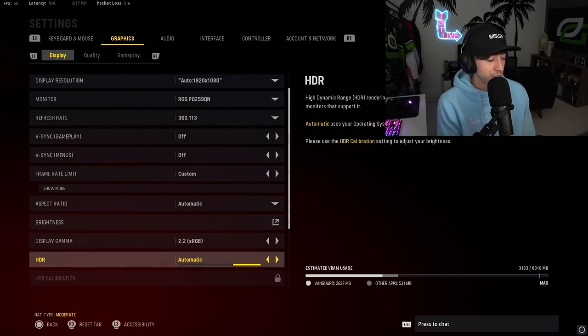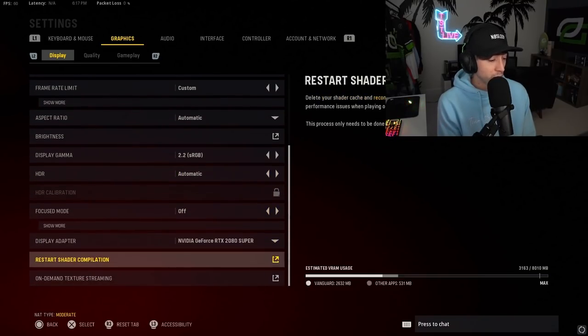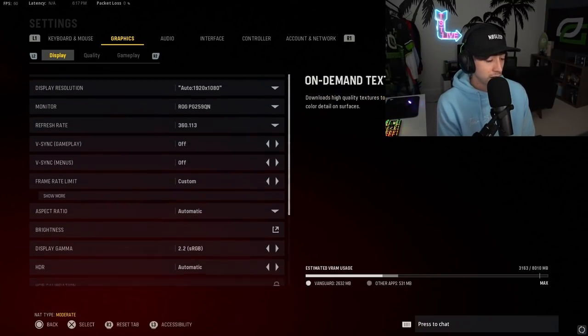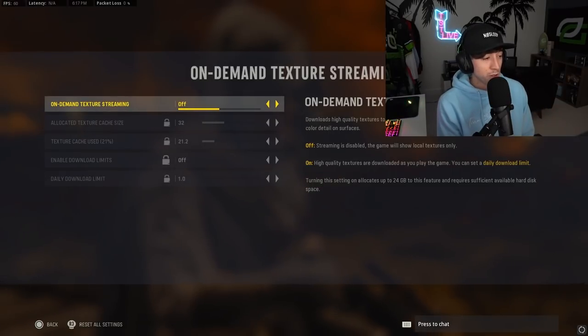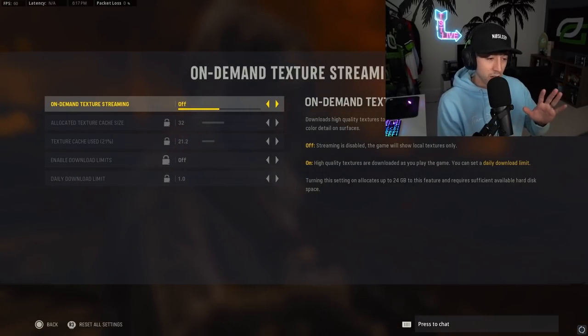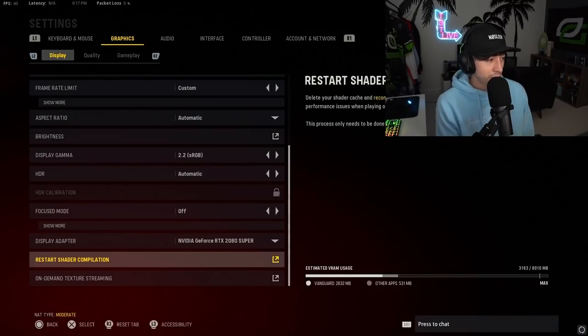Display gamma — leave it on sRGB if you're on a monitor. HDR — automatic has worked best for me. Focus mode off. Display adapter — make sure that's set to your graphics card; mine is a 2080 Super. For on-demand texture streaming, a lot of people have been getting packet loss — myself included. This apparently helps with packet loss, so go into that bottom option and turn it off. It'll give you a warning about reduced gameplay quality, but just tick that off and you'll be good.